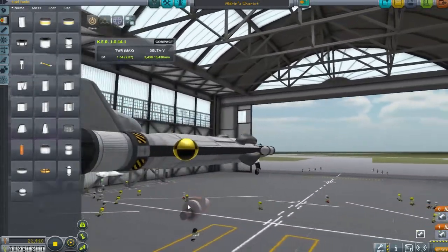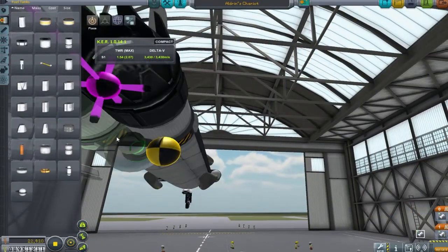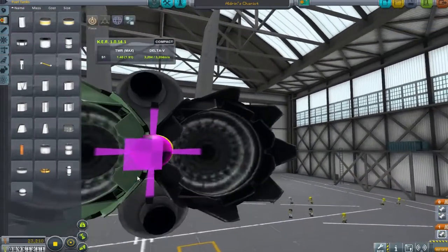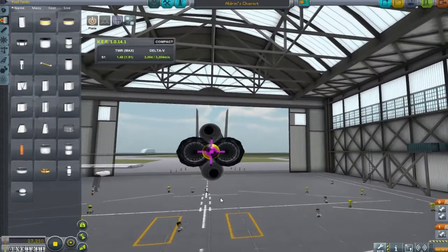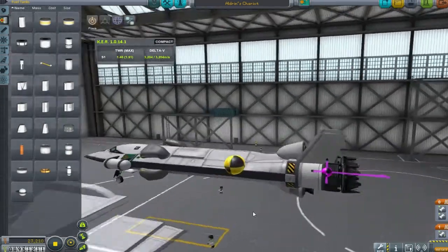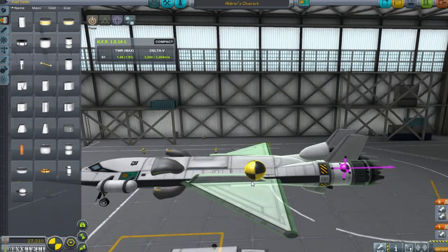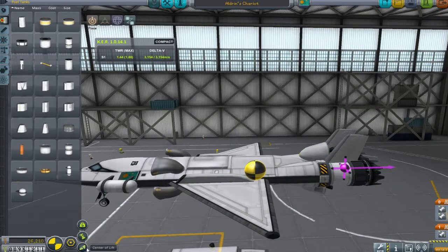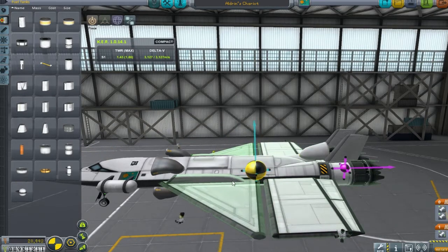We're up at around 20 kilometers doing about 1.5 kilometers per second in velocity. The main reason I'm showing you this build process is the radial engines - I think these are a stroke of genius. They stick out a bit far for the landing gear at the moment, but putting these two radial engines top and bottom in the middle of the bicoupler to provide symmetrical thrust is one of the biggest genius strokes I've had to date.